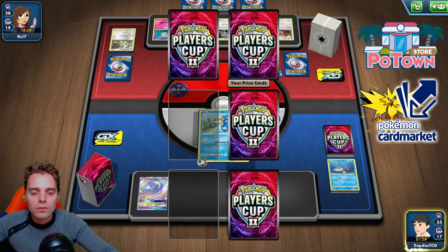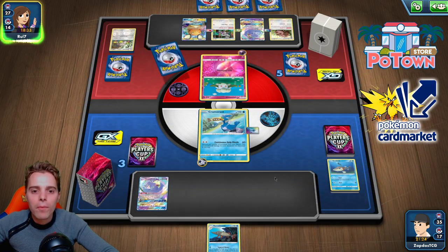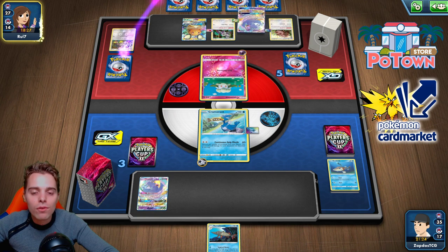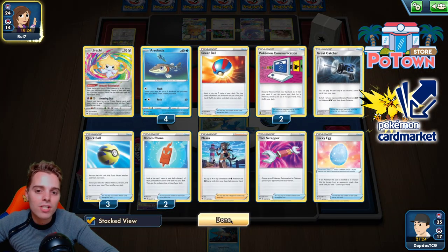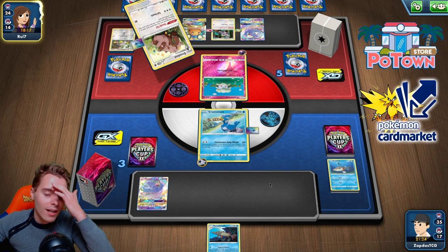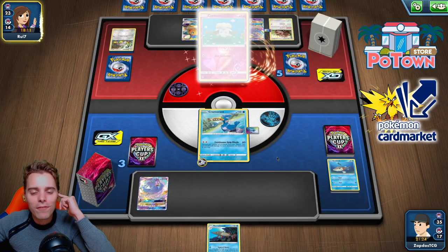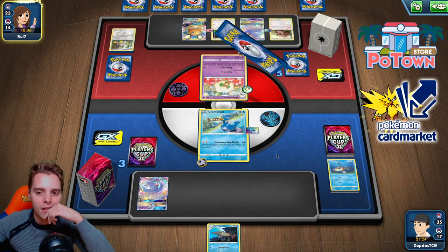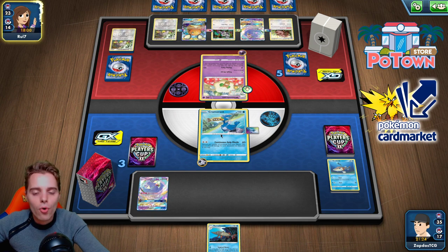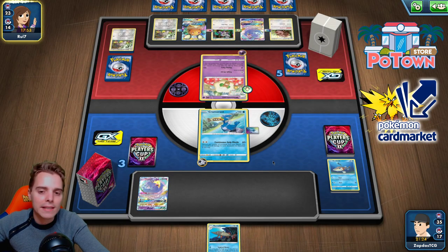We get Barrascuda as a prize card — terrible right now. We're winning the prize race at the moment. He could go after our Oricorio. Imagine topdecking Nessa — that would be incredible. Is he gonna go for the Boss play? We got rid of our Lucky Egg, so maybe we should have saved it. Hopefully no Boss on Oricorio. He could knock out our only attacker — then we draw three cards and need a basic Pokémon or we lose. We do have the U-turn Board.